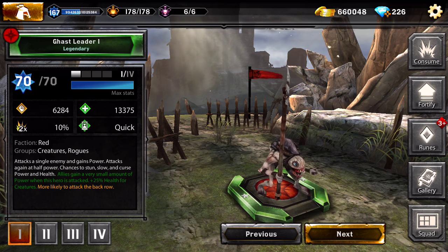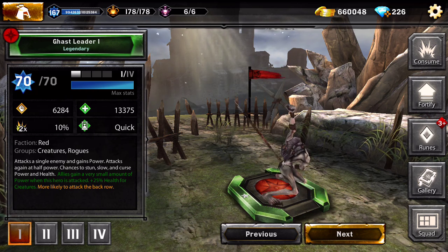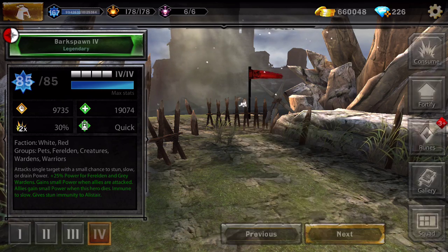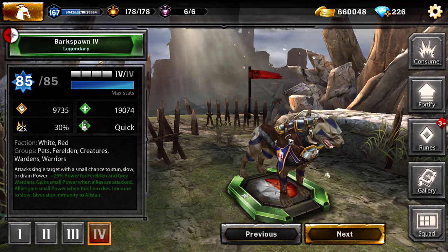I got the Ghast Leader but won't use him. Elias gains a very small amount of power when his hero is attacked, and gives 25% health for creatures, but there are better creature team cards available. The next one is the Bat Form - I have him in tier 4. He got some upgrades with the look, he's pretty neat right now.